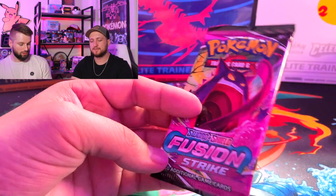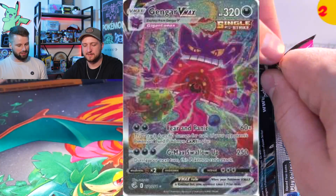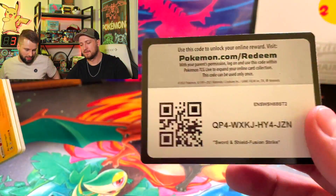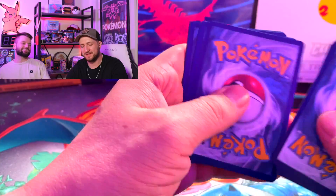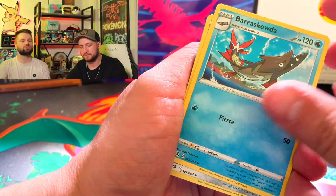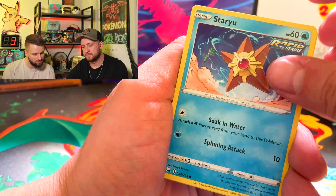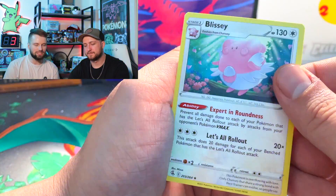Alright, Fusion Strike. Looking for Mew, and the Gengar — Gengar is my chase card. Every time I say Gengar it's like bad luck, so I should probably stop saying Gengar. Say something like Flygon instead — I like Flygon. Cards pulled: Vulpix, Meltan, Toxel, Staryu, Tornadus, Blissey.